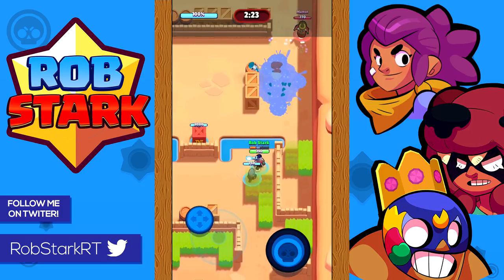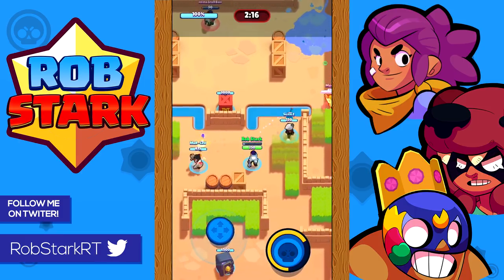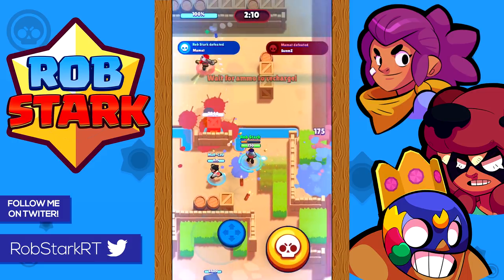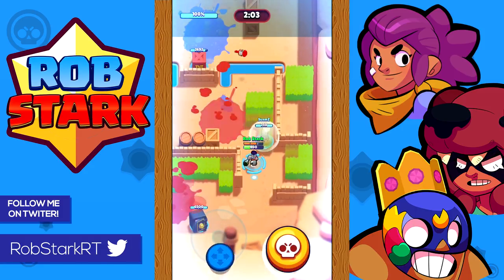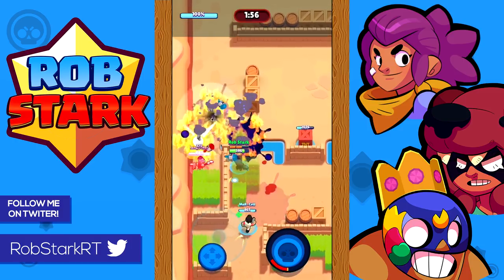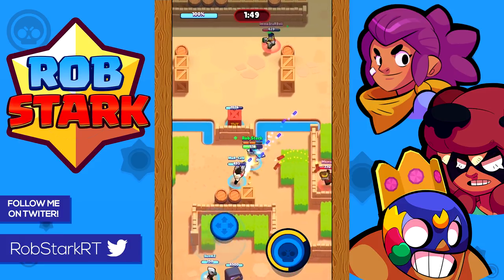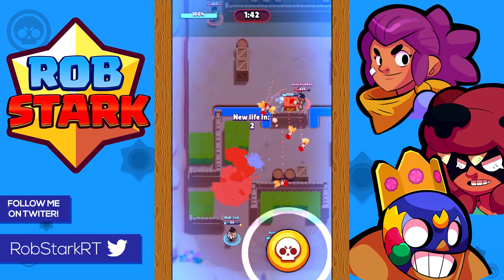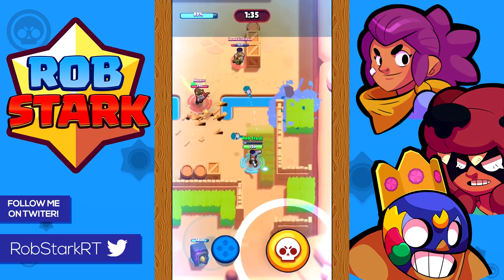Bounty is probably Dynamite and Barley's worst game mode, although they're still pretty good here, especially on maps like Outlaw Camp, Groundhog Burrow, Temple Ruins, and Snake Prairie. On other maps they're typically still usable but not as strong since walls often get destroyed in Bounty. In Bounty, really try to focus on following around the brawlers you have the best matchups with. For team combos: on Outlaw Camp and Snake Prairie they're often good with a close-range brawler like Bull or El Primo plus a long-range brawler like Brock, Colt, Ricochet, or Piper. On most other maps they're often best paired with two other long-range brawlers.